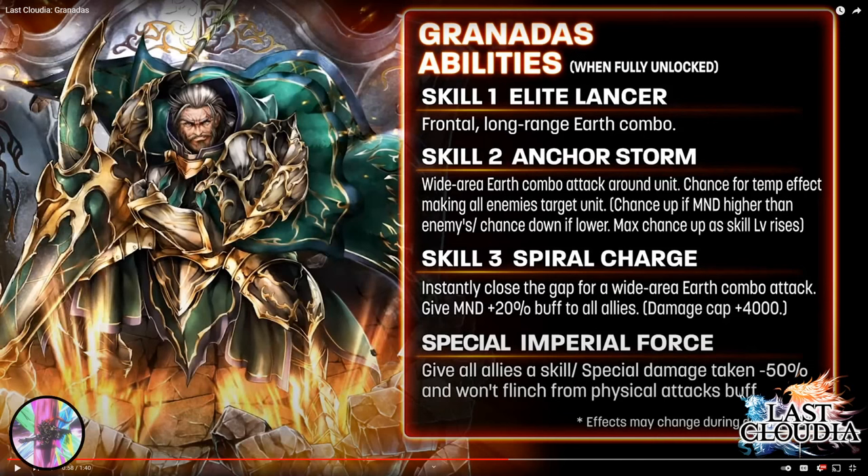People have done testing on the mind stat for the S2 taunt. I believe when mind is 4,000 versus 1,000, it's about an 80% chance to get the taunt; when even, it's about 25-30% chance. So definitely jack up his mind if you want to taunt the entire team. It can funnel the enemy team in PvP into your own unit, and even in PvE — though bosses generally have high mind stats — having him as a lone tank is going to be a huge boost to your glass cannon survivability.